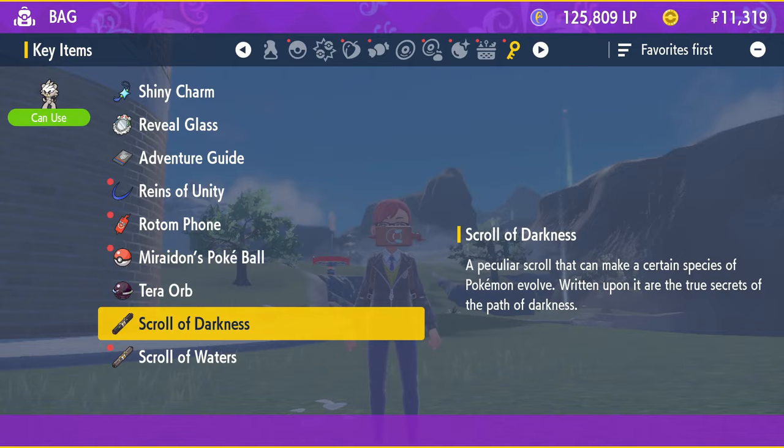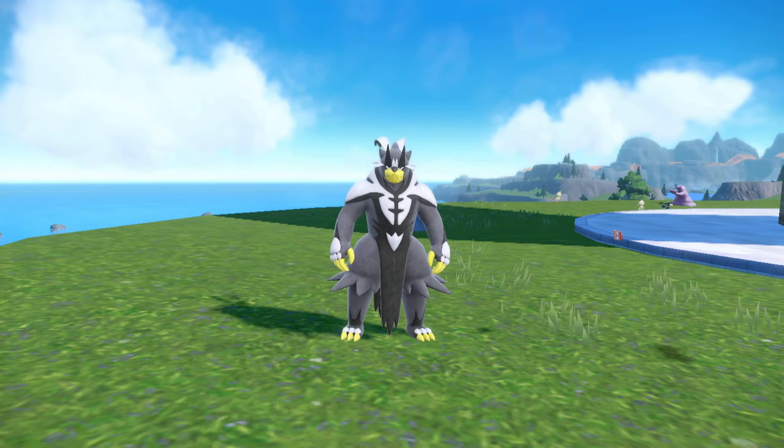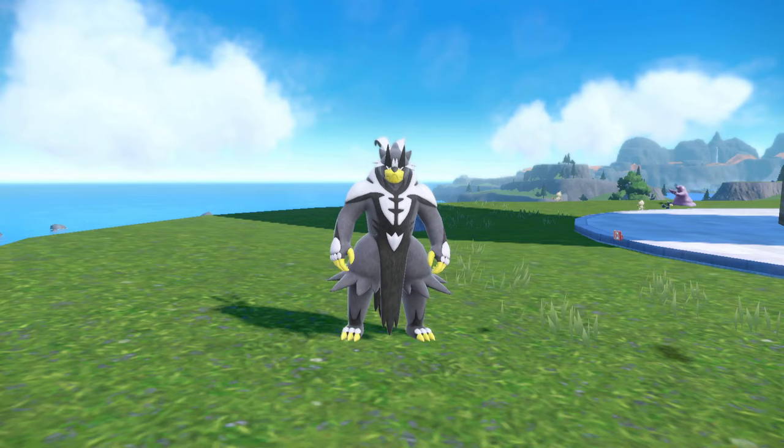When you win, you will get the Scroll of Darkness or the Scroll of Waters, and you can use it from your key item pouch on a Kubfu in your party. As you can see here, I want to use the Scroll of Darkness on Kubfu and it's going to evolve it into the Single Strike form — that's the Fighting/Dark type Urshifu. You can also use the Scroll of Waters to evolve it into the Rapid Strike style, the Fighting/Water type Urshifu. That's pretty much it — if you're interested in more no-fluff video guides like this one, go ahead and click the playlist on screen now.